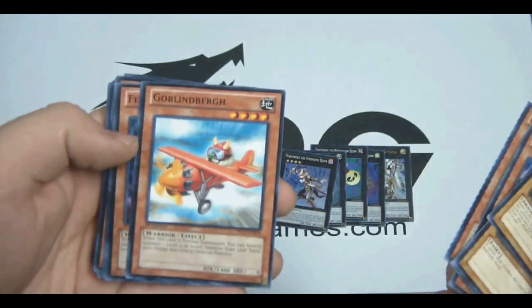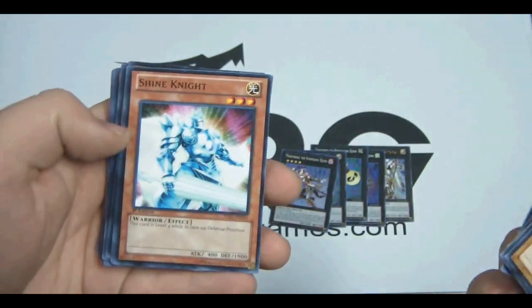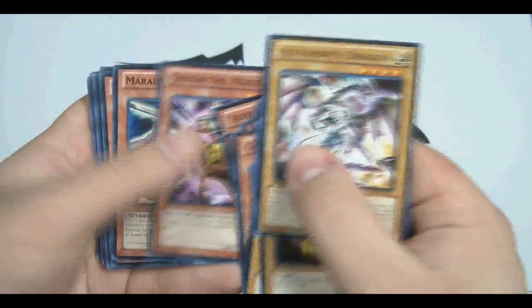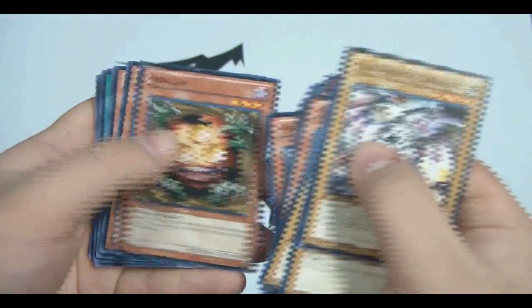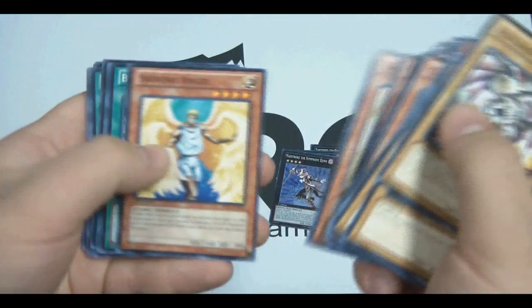Go-Go-Go Giant, Goblin Berg, Feedback Warrior, Shine Knight, Cyber Dragon, Trident Warrior, Chiron the Mage, Marauding Captain, Penguin Soldier, Sangin, Giant Rat x2, and Shining Angel x2.